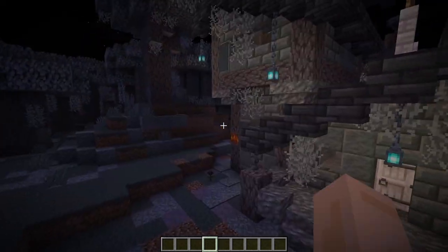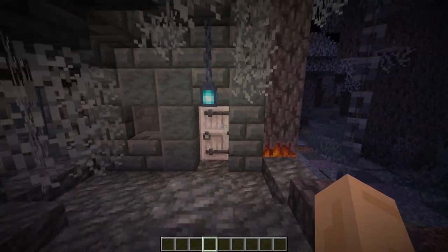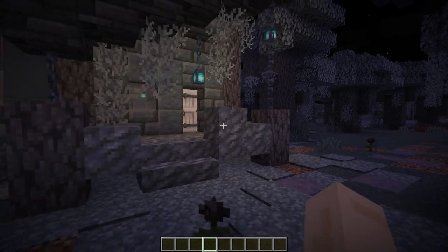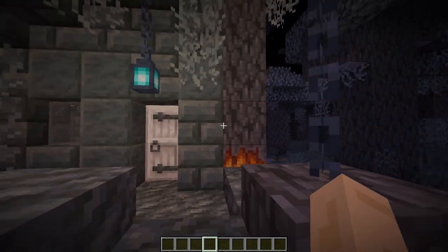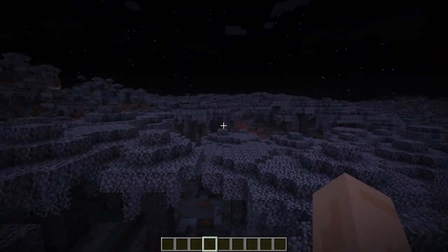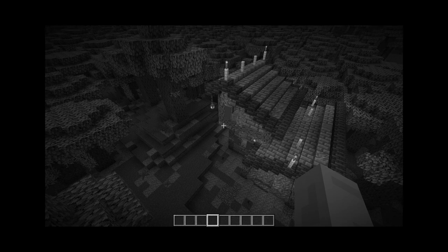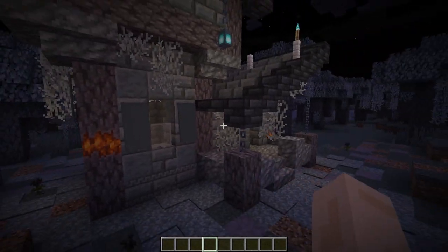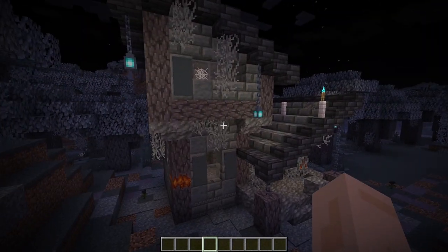I used these little vines and the pale oak logs, but I couldn't really find a color that matches well with the pale logs other than the moss and the tuff bricks, which I am way too big a fan of. As much as I wanted to use the pale oak planks, I think the white color — while it works really well — would kind of stick out like a sore thumb in a very dark biome because it's such a bright white. The tuff worked much better and it took me a very long time to find a block palette that actually fit well.